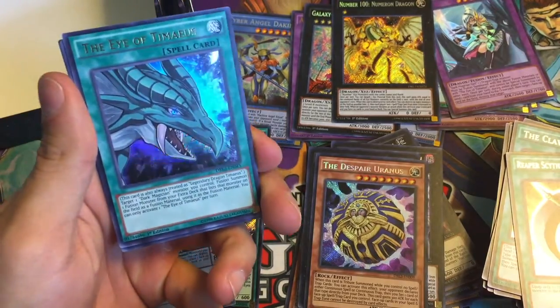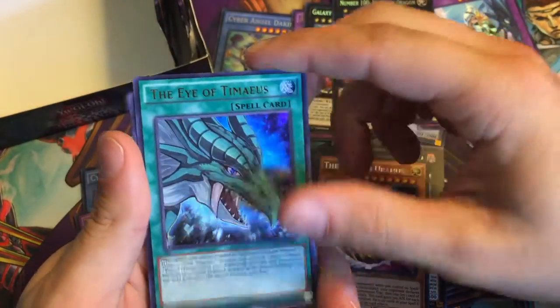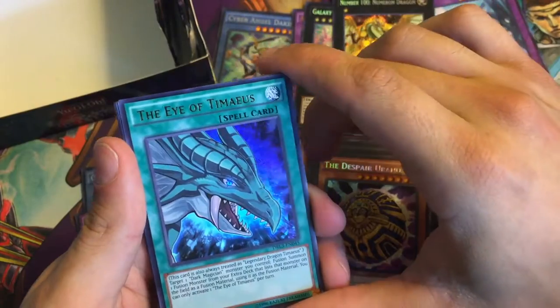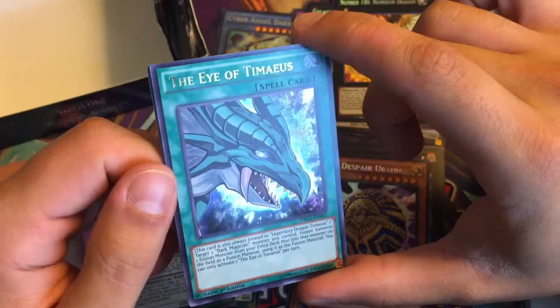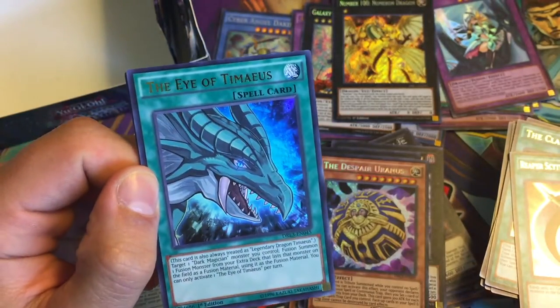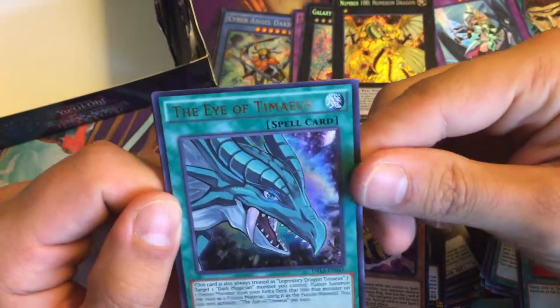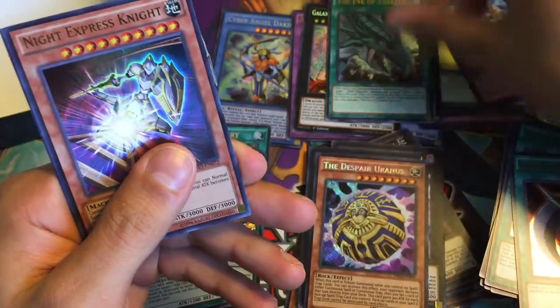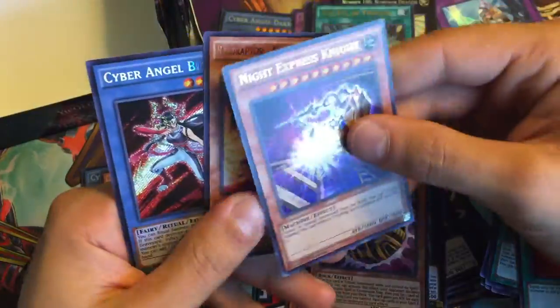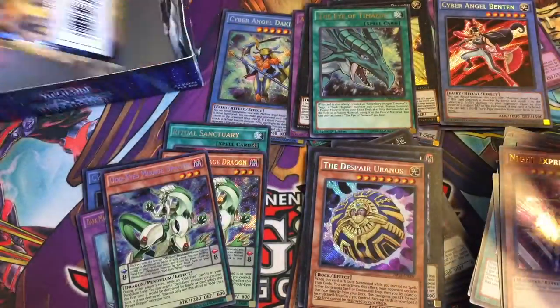About damn time! I didn't — for a second I thought we weren't going to pull him. Wow, that's crazy. I've seen boxes where people open and they'll pull two or three in a box, and I was going to say if we get gypped and don't even pull one I'll be pretty pissed. But there we go — the Eye of Timias, absolutely awesome reprint, and then Cyber Angel Benten — great card in the set.